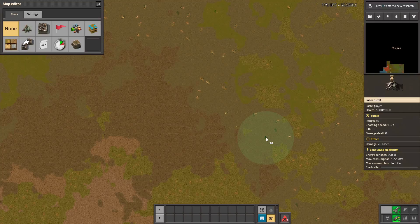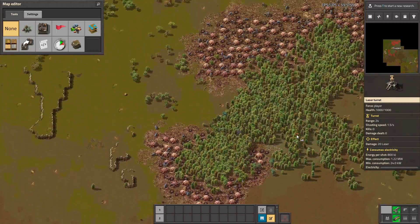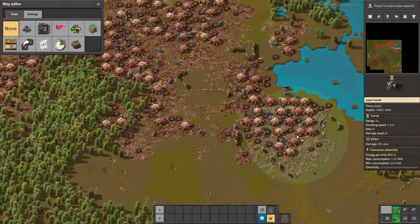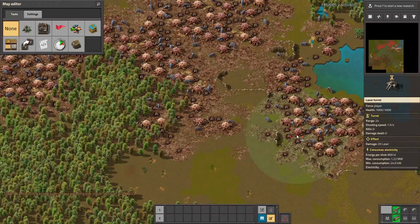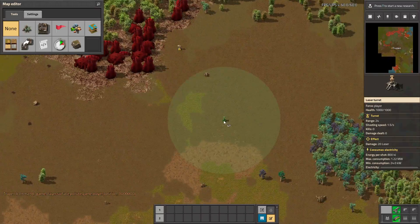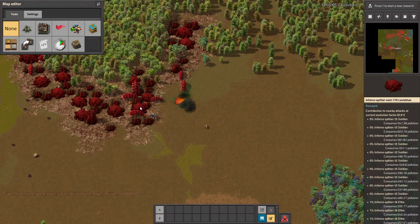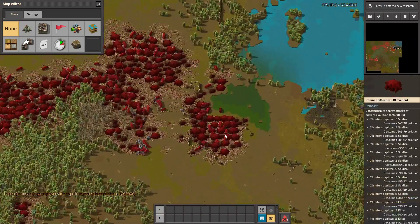Here are some biters — let's see if they're normal or if they'll evolve. They don't want to evolve, so let's put some pollution here. There are the biters — that was loud! Those are the inferno biters and they are doing something with fire.